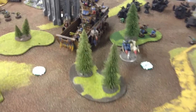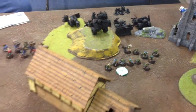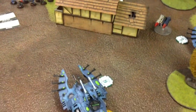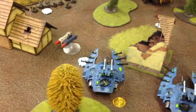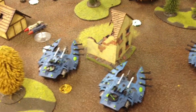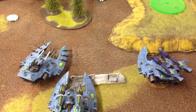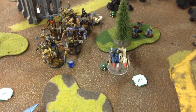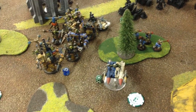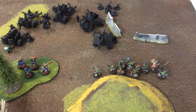He did push forward claiming some of the objectives for his own. The grots moved up here. There's some grots inside that building at the very bottom holding an objective. I didn't really want to get too close quite yet because I wasn't sure what was going to happen with that large landing craft — which is a battle wagon — and all the orcs going to be spilling out of there with their two-plus saves and the war boss with the lucky stick and the weird boy.